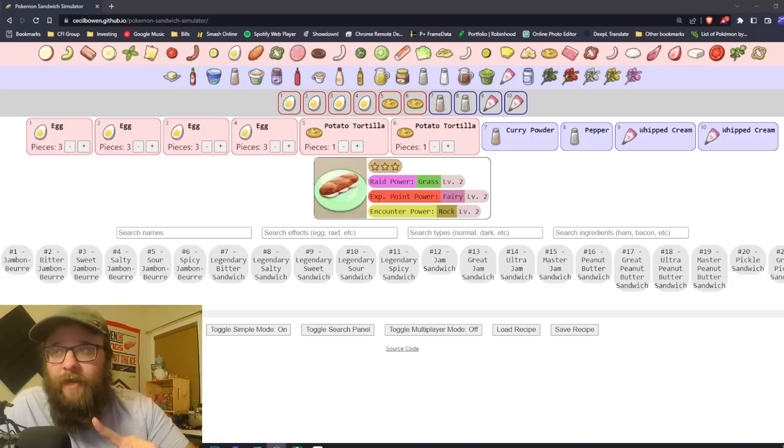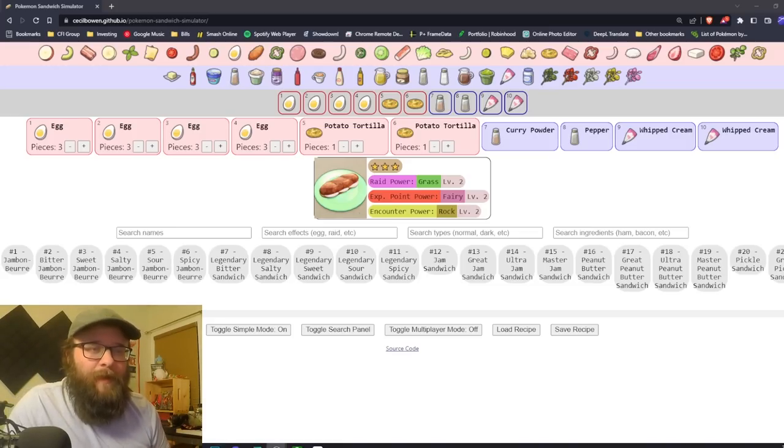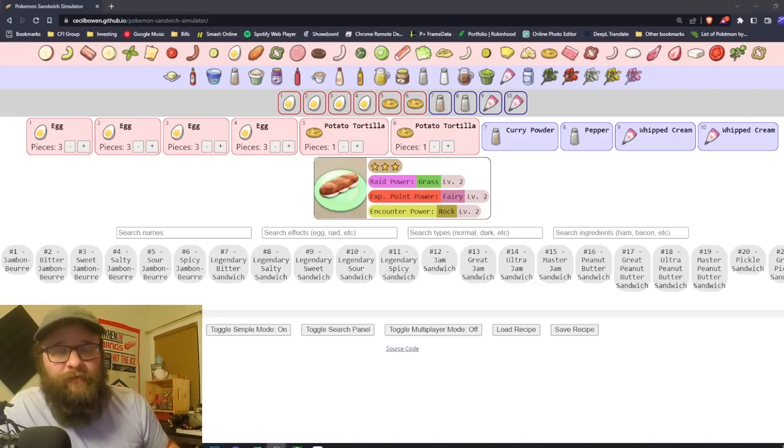Step one is we need to make a Raid Power Grass 2 sandwich. These sandwiches aren't the easiest thing in the world to make. They kind of fall into three different categories: sausage hell, egg hell, and normal recipes. I'll go over some of those later in the video, so stay tuned. But first let's finish the setup for farming these Tera crystals as fast and efficiently as possible.